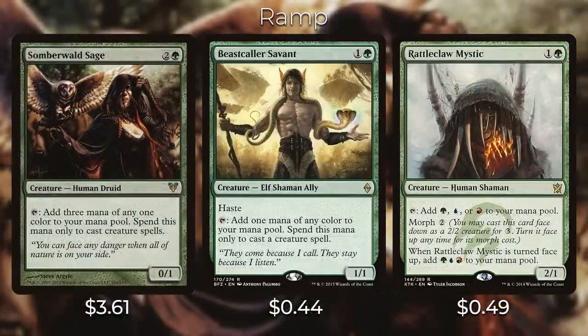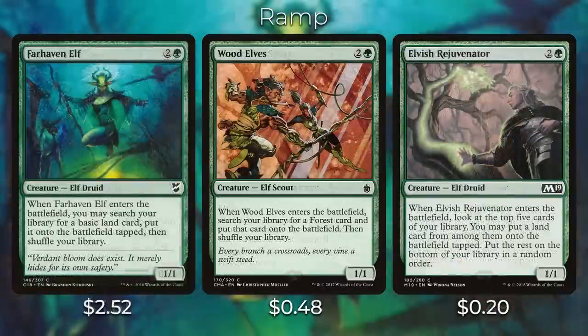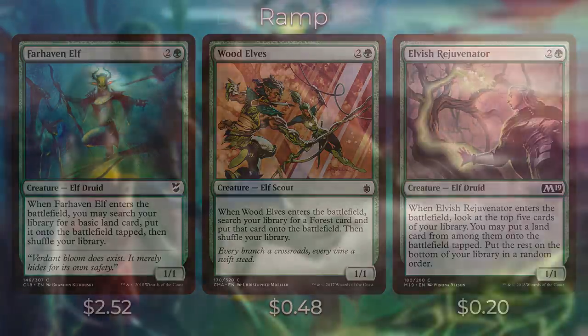Then we have Somberwald Sage, which taps for three mana of any color but you can spend that mana only to cast creature spells. Beast Caller Savant and Rattleclaw Mystic both tap to add one mana of any color to your mana pool. We also have a couple of creatures that when they enter the battlefield search your library for a basic land card and put it onto the battlefield tapped — Farseek Elf and Wood Elves. Elvish Rejuvenator does the same thing except it only looks at the top five cards of your library; you will hit a land card with this more often than not.